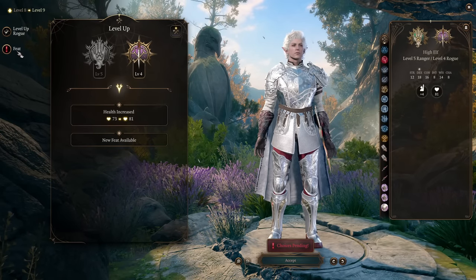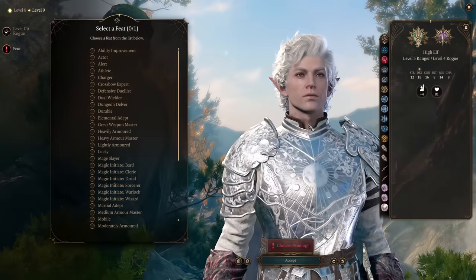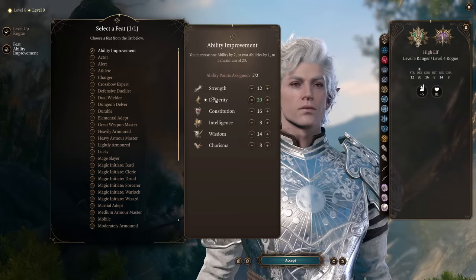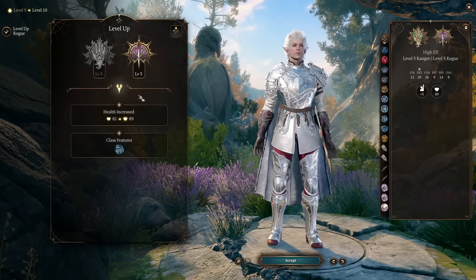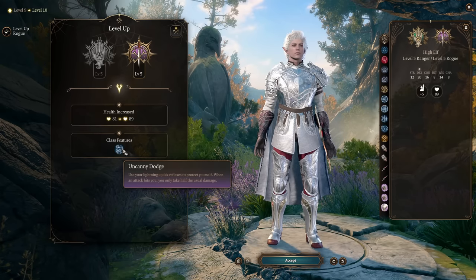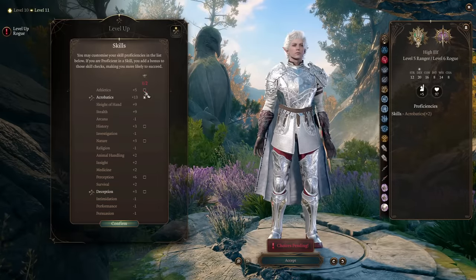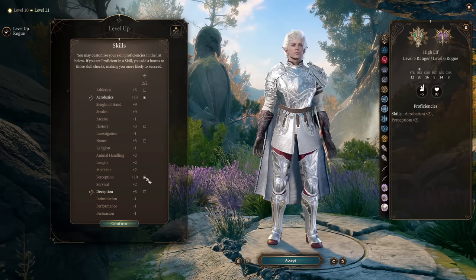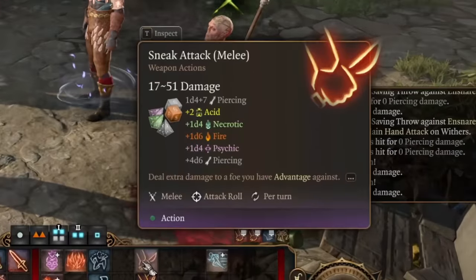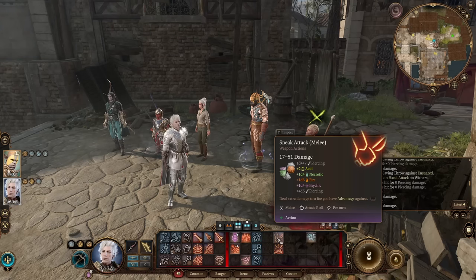We finish with Rogue and get an additional feat. Same rules apply: Heavy Armor Master if you're using heavy armor. Otherwise I recommend Ability Score Improvement to max out Dexterity to 20. Level 5 Rogue gives us Uncanny Dodge, which halves damage we take. It's already really hard to hit us with high Dexterity and high armor class — now if someone does hit us, we reduce the damage taken. Level 6 Rogue gives Acrobatics and Perception skills. We finish at Level 7 Rogue. Sneak attack scales with Rogue levels, and with this build sneak attack alone will do 17 to 51 damage.